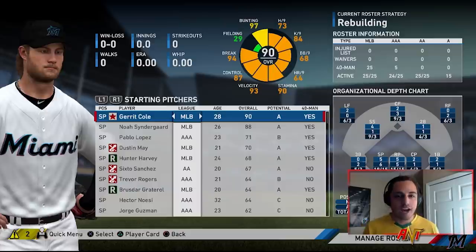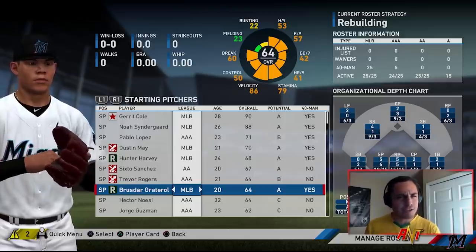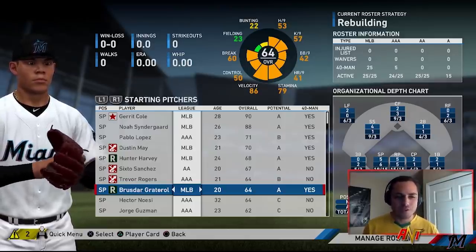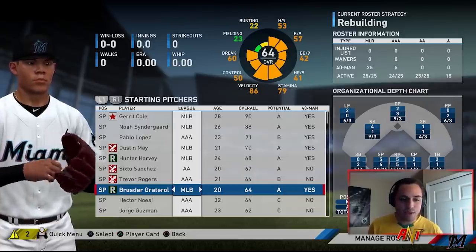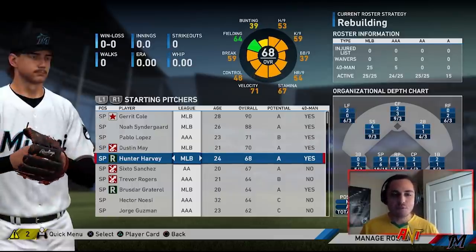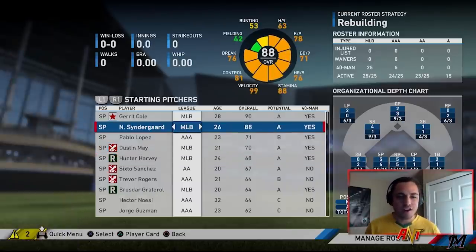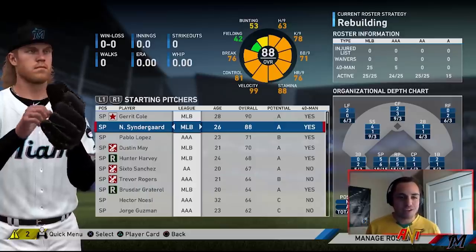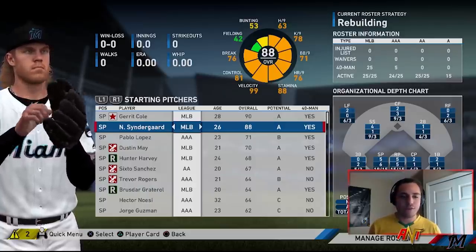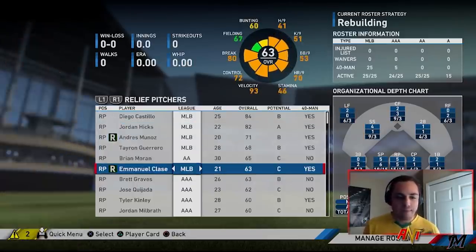Starting pitchers: Gerrit Cole had one of the hardest thrown postseason pitches. Brusdar Graterol for the Twins throws gas. Dustin May hit 100 a couple times in the postseason. Hunter Harvey's fastball averaged around 98-99. And Noah Syndergaard is just known for having a really hard fastball. Those are all the starting pitchers for this team.